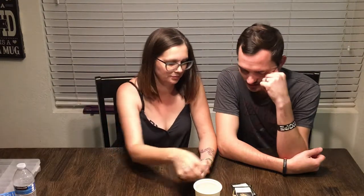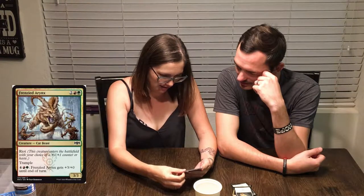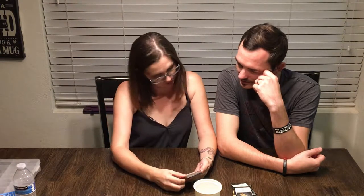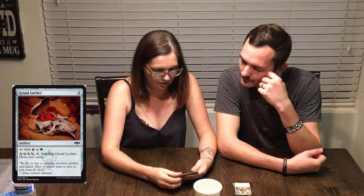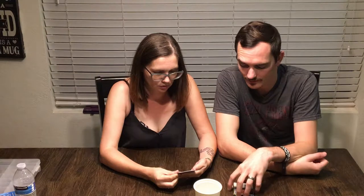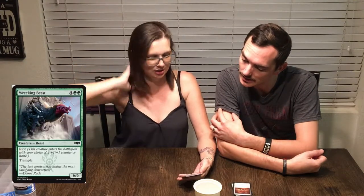Warclamp's Locket costs three and it taps for white or black mana. Frenzied Erinx — a cat beast with riot and trample, it's a 3/2 in green that costs four. You can pay six for it to get plus three, plus zero until end of turn — that's a lot. Gruul Locket costs three; red or green, and you can sacrifice it to draw two cards. Wrecking Beast costs seven: a 6/6 with riot and trample — enters with a plus one counter or haste. That's pretty cool; it costs seven, which isn't ideal, but a 6/6 with haste and trample is not too bad.